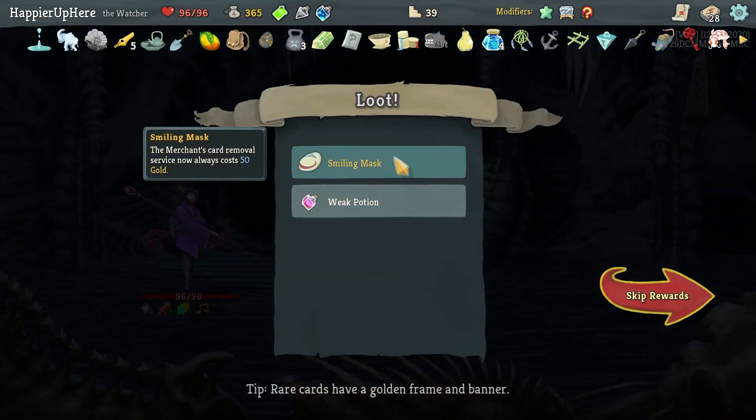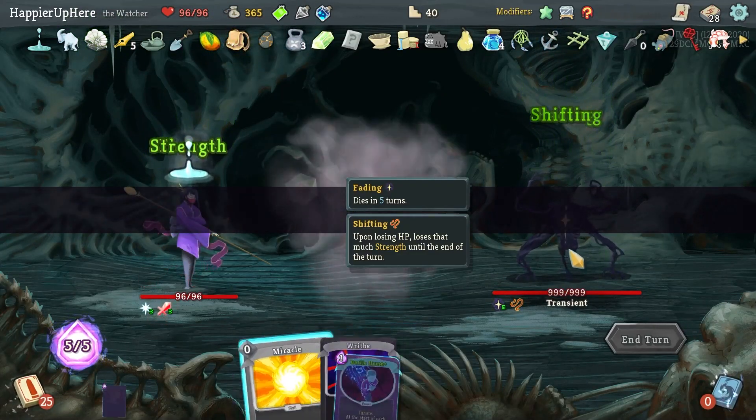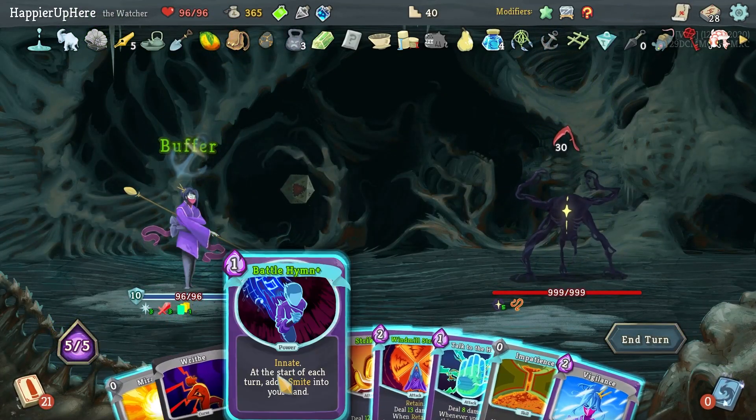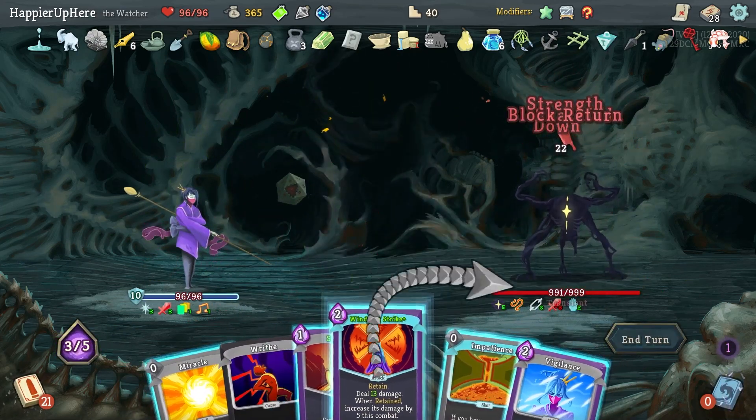Got Smiling Mask — Merchant's card room service now always costs 50 gold — as well as a Weakness Potion I don't think I'll take. Transient — I definitely want Battle Hymn, Talk to the Hand, and a regular Strike.